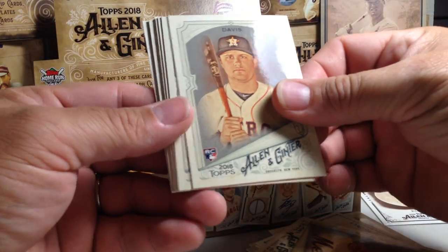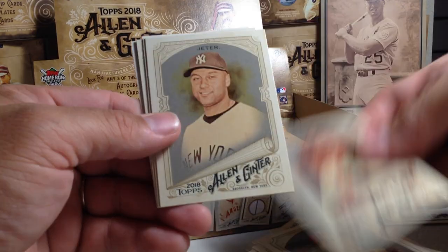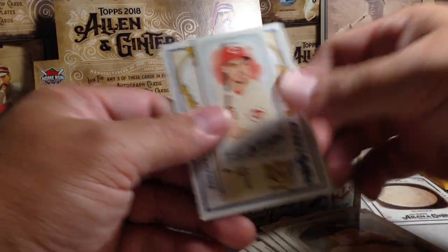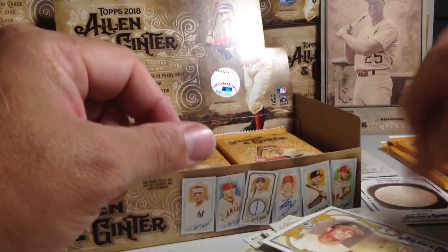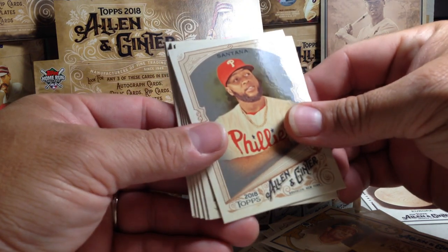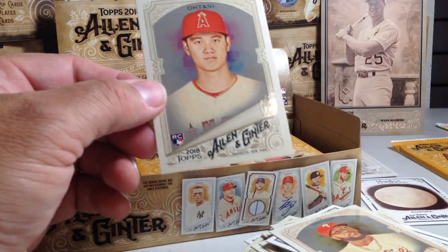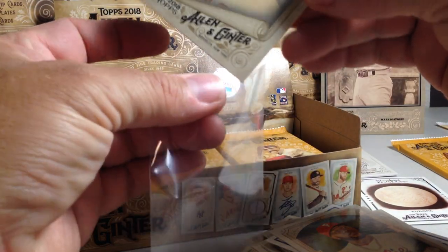We got J.D. Davis, Aaron Nola, Jose Ramirez, Derek Jeter, Sonny Fredrickson, Greg Bird, Adam Duvall, a mini, and Roberto Clemente. Carlos Santana — nice. There we go — Otani glossy rookie. Very cool. Now I just need to find Acuna to have the big three rookie glossy cards.